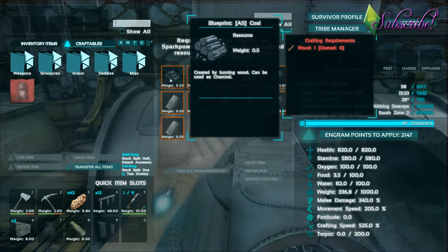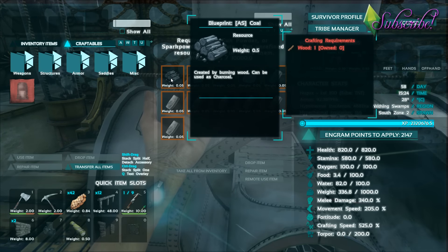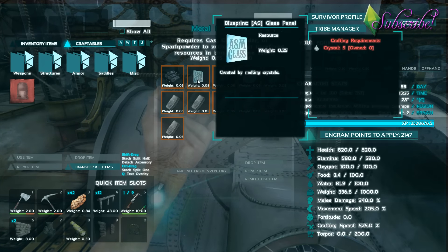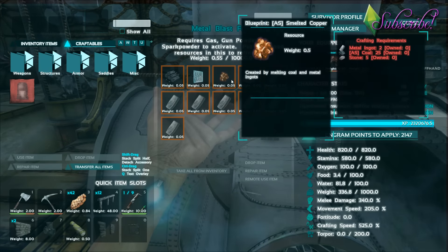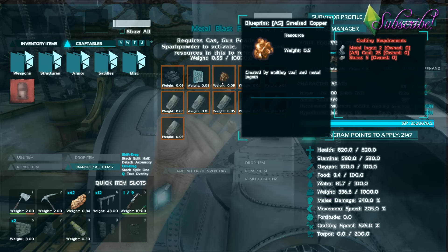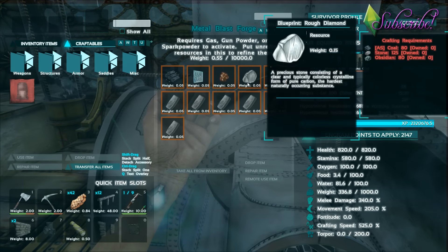In this blast forge, you can make coal — one wood equals one coal. You can also make glass panels, which require five crystal per piece. And you can make smelted copper, which requires coal as well as metal and stone — that's why you need the coal.